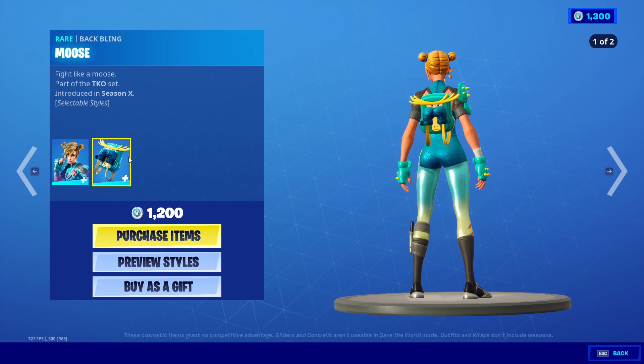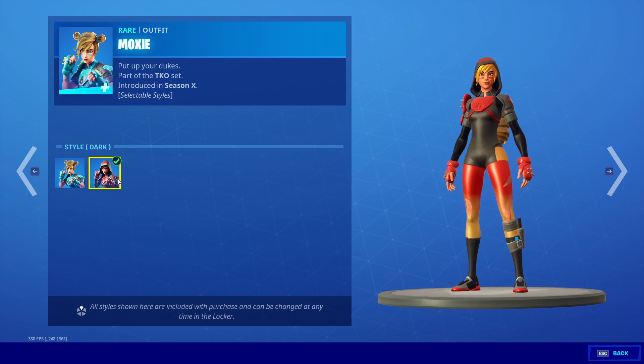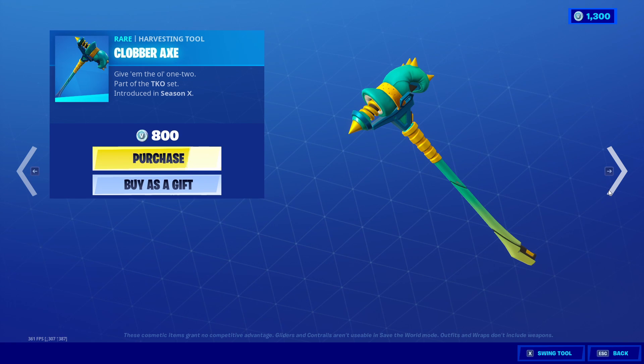Moxie is here along with the Moose Back Bling in two styles, blue and red. And the Clover Axe.